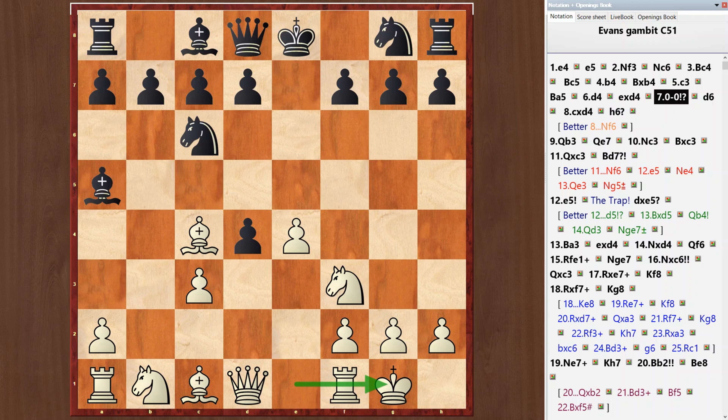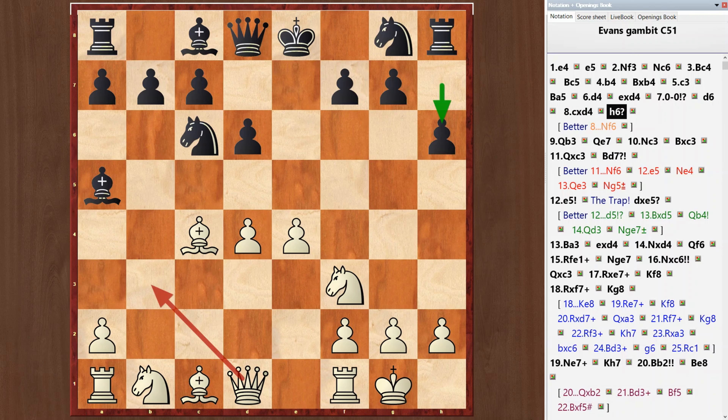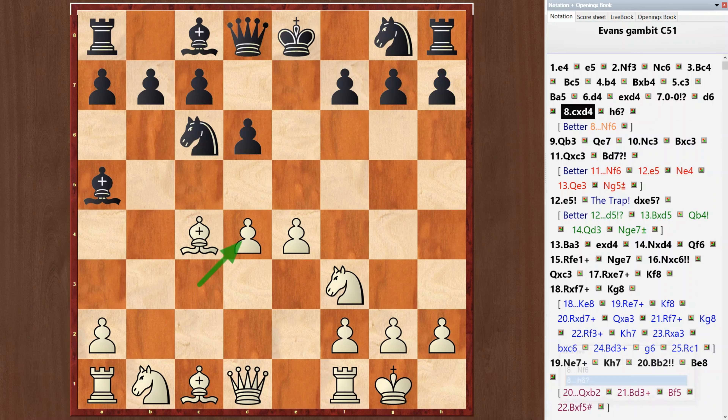In this video we will analyze the game with move d6, c takes d, and h6. This is a mistake — black loses a tempo. Better is knight f6.